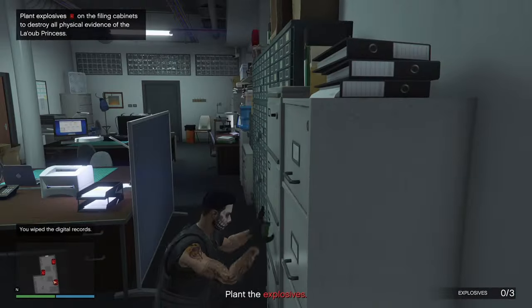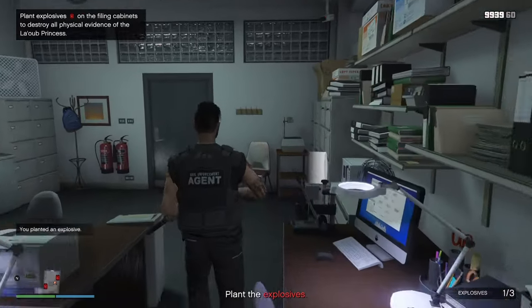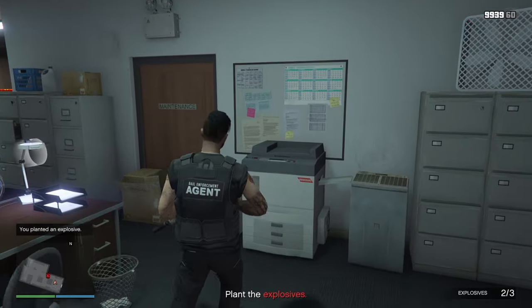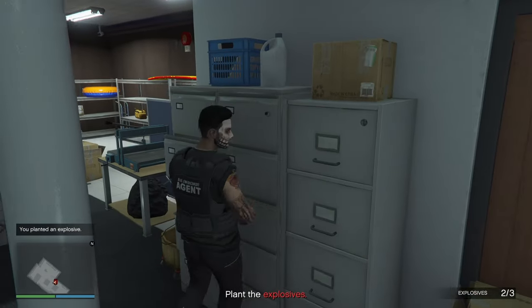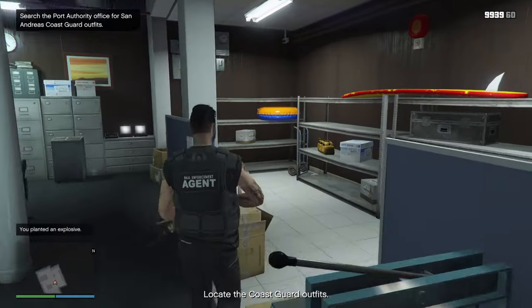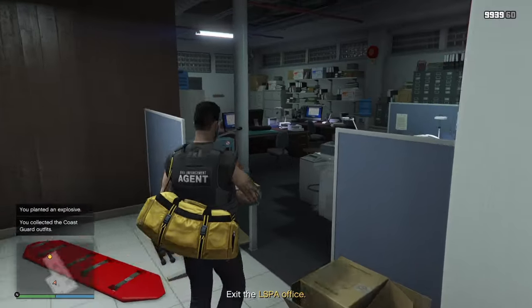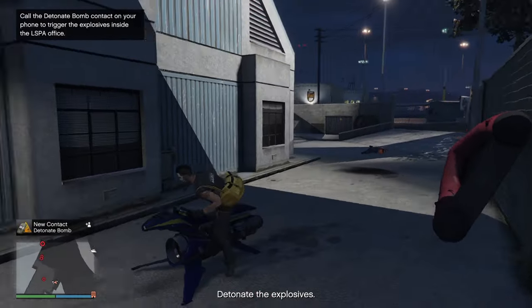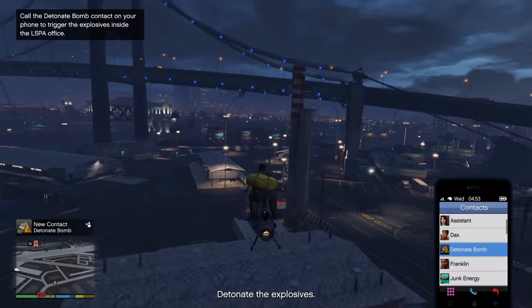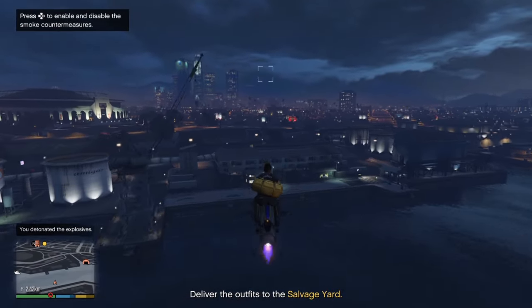We're going to need to drop explosives - one here, one here, and one more over here. Then we're going to need to go and collect that yellow bag on the shelf. Now I need to detonate the explosives - do that through your phone. Then head back to the salvage yard.